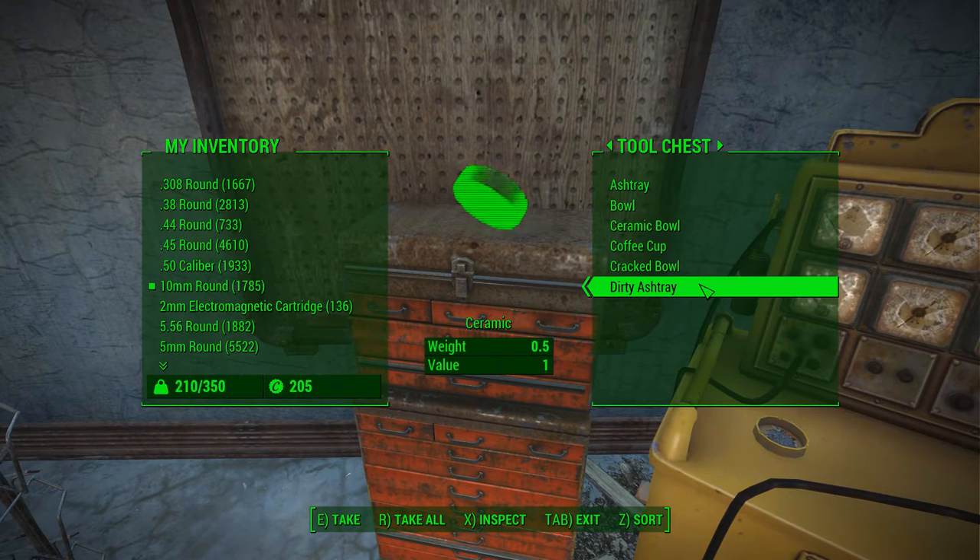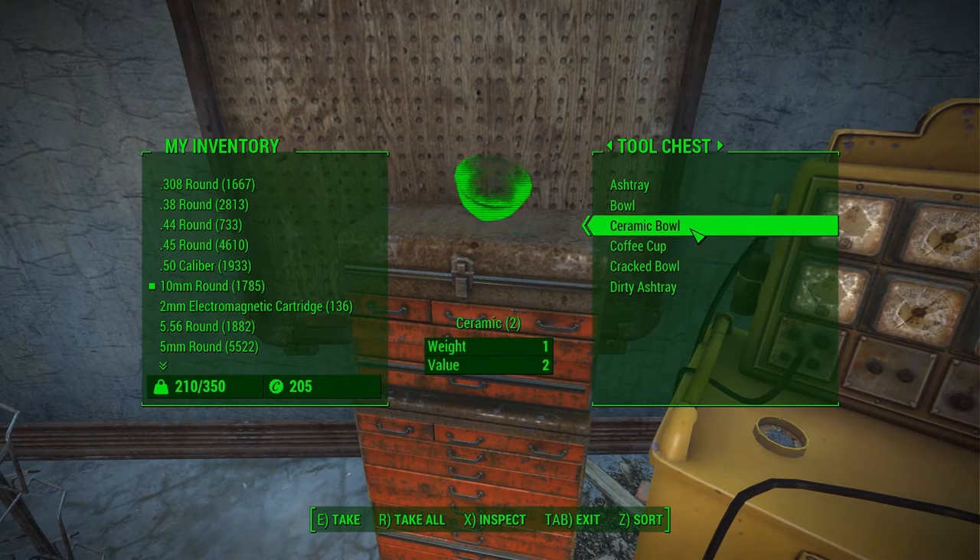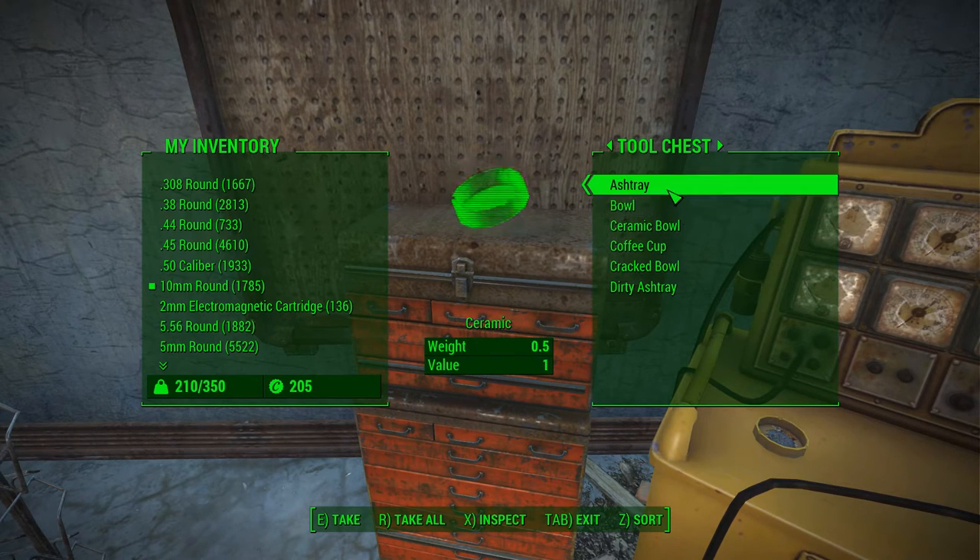These are things that you're going to find on tables, on floors, on desks, under desks, in boxes and containers, and they will all have the very useful, more rare crafting ingredient of ceramic. I say rare as opposed to say steel or wood.